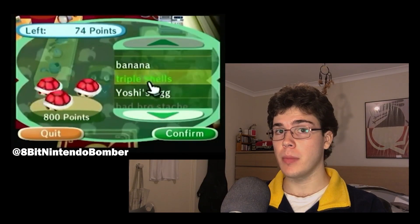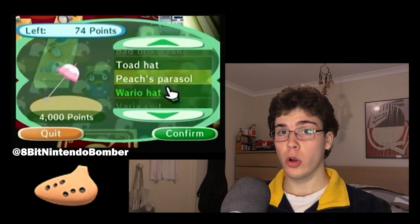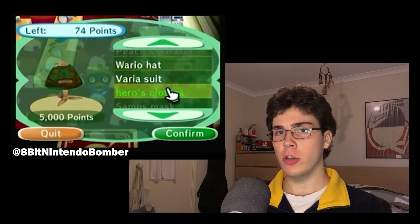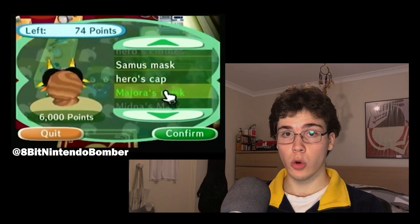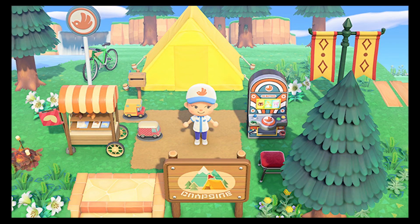One of the most surprising removals from New Horizons are the Nintendo-themed items, furniture, and clothing. We may have received a new playable ocarina instrument and two in-game versions of Switch consoles, but all the goofy, charming, Nintendo IP-themed furniture harkening back to their long video game history is gone. Otherwise, the closest things we have to it are the promotional Pocket Camp themed items.